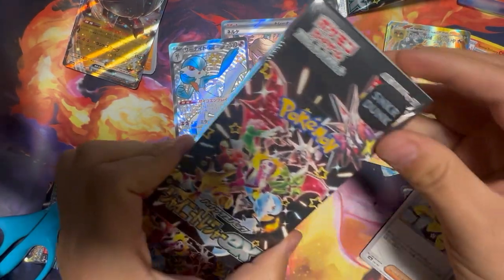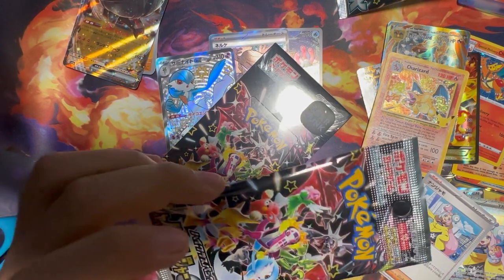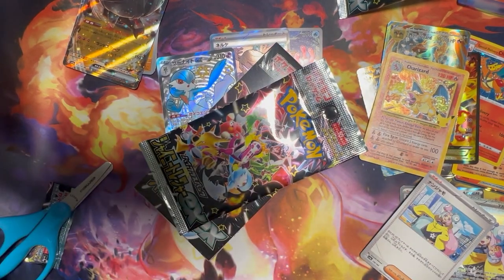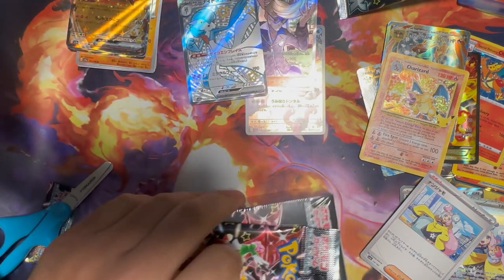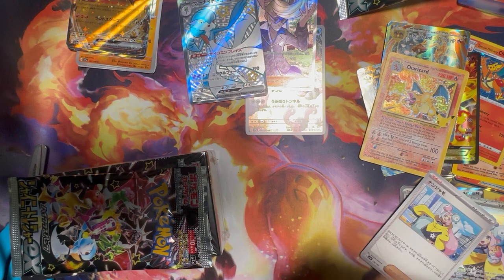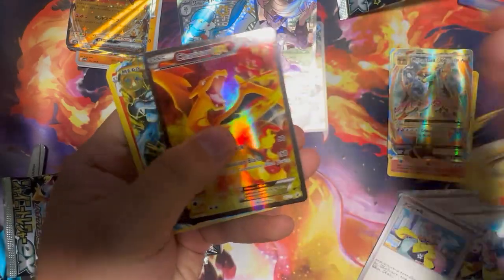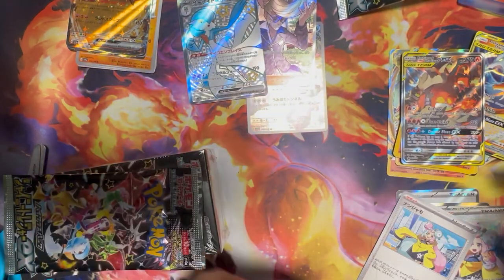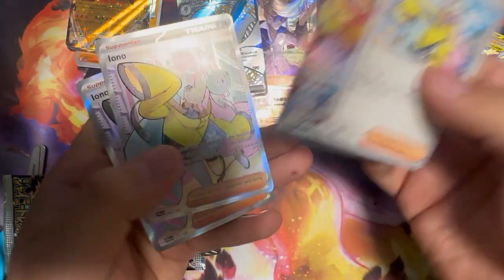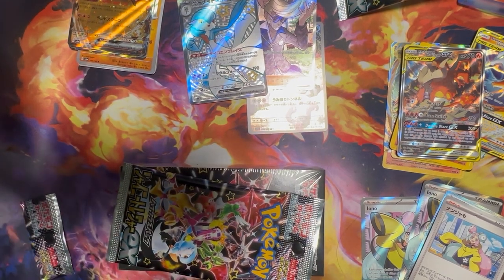Hey, what's up guys? BigDogRips here. Welcome to Part 2 of Shiny Treasure EX opening. I accidentally cut the video too short during Part 1 and robbed you guys of a pack, so we're doing Booster Box Plus 1. The way we're set up: BigDog hits up top. We're really hoping for that Charizard or that Iono, so we set up two zones — the Charizard Zone, filled with Choice Charizards throughout the years, and the Iono Zone. Let's jump right into it.